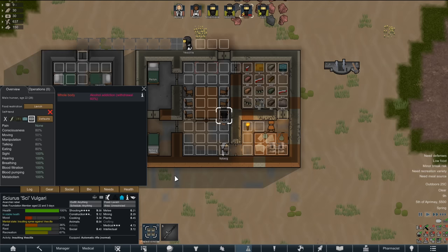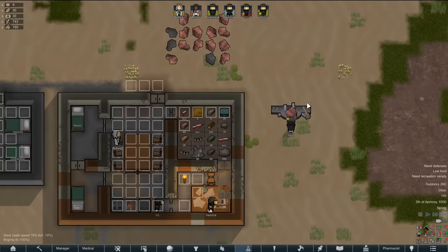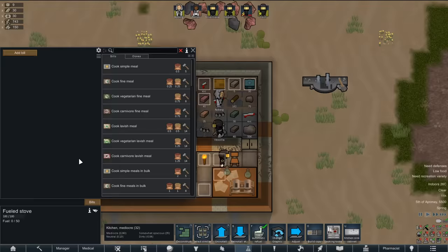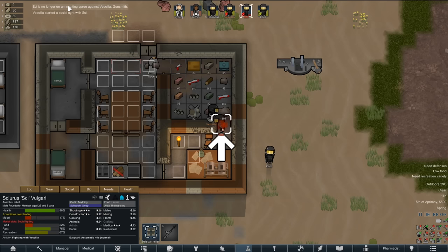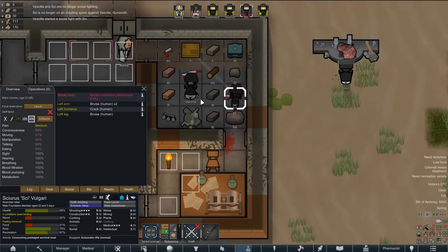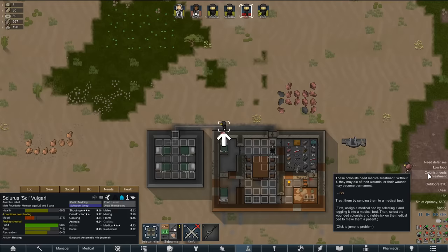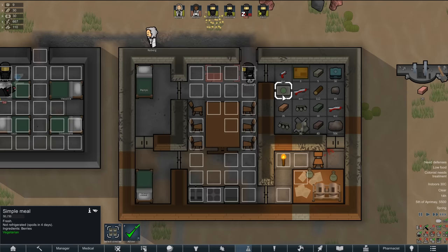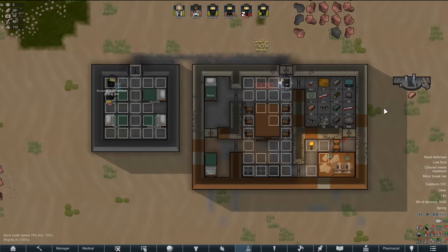Sai goes on an insulting spree, chasing Vasilla around while she builds asphalt and insulting her. The asphalt looks really nice visually. Our colonists are not getting along well. We can now cook simple meals and lentils. Then Sai and Vasilla get into a fight - she kicks his ass, he doesn't land a single blow, likely because he's suffering alcohol withdrawal rather than being drunk.